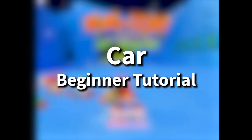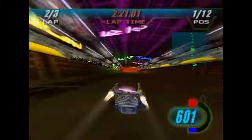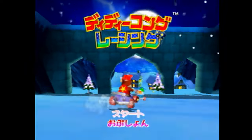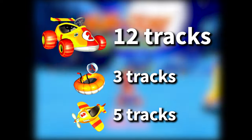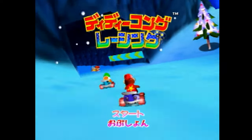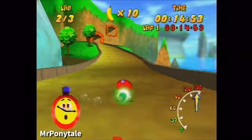DKR's car vehicle is a beginner favorite. It controls a lot like other classic racing games of the time, and it holds the most default vehicle spots in the game, with over half the game's tracks being played in the car. It's the easiest vehicle to learn, but it's by far the hardest to truly master.